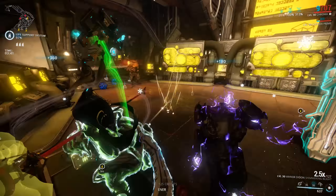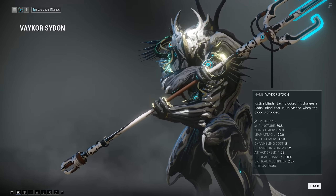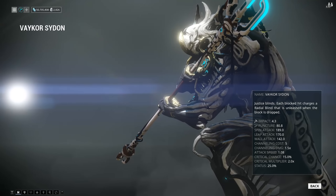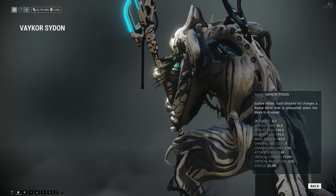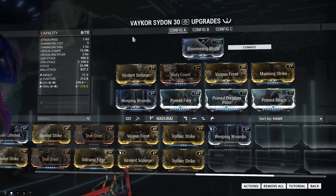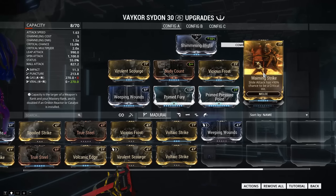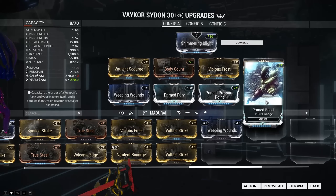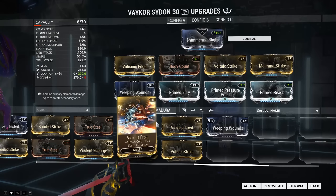Now, compared to the normal Sidon, the Vakar deals a nice 85 base damage — that's 10 damage more than the normal Sidon. It has a faster swing speed, a higher crit chance, and of course the syndicate effect of blinding enemies after you've stored up enough block damage. It's a weapon you can mod for crit with Berserker, Blood Rush and Body Count combo, or mod it for status with Body Count and Weeping Wounds. I've been running it with viral status and Weeping Wounds, also with Gas just for giggles and Blast damage as well. Primed Reach or Reach will also affect the range of that radial blind, so it's a good idea to have that equipped.